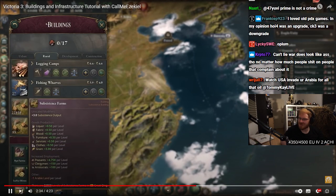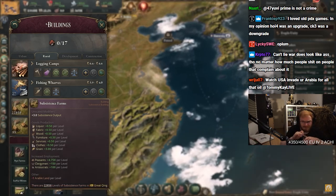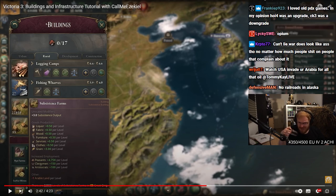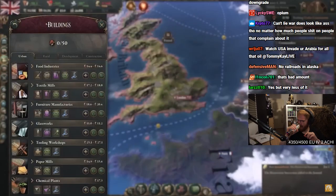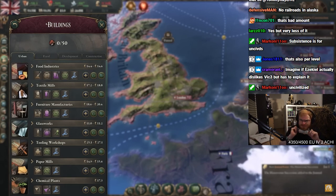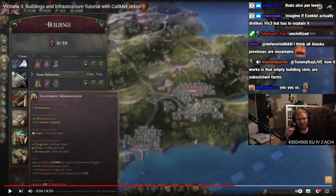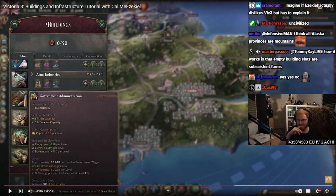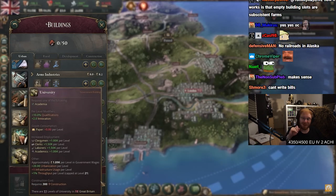This is also where you'll find a subsistence farm. Pops who can't find a building to work in will automatically build and work on a subsistence farm. But you really don't want them to do that because they hardly produce anything. The only benefit to subsistence farming is that it's literally better than nothing. At the start of the game, most of the world will be living and working on subsistence farms. Finally, we have urban buildings — this is where you'll find the advanced stuff like factories, government administrations, and universities. Government administrations produce all-important bureaucracy and taxation capacity, but they need paper. When I was calling Dave, he said this building is crazy — because if you're out of paper, your entire taxation crumbles and your entire country dies because you're out of money.